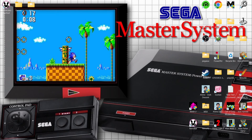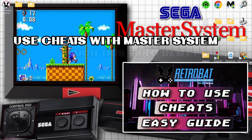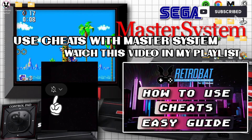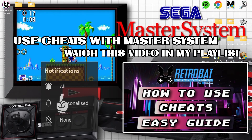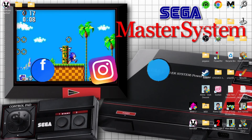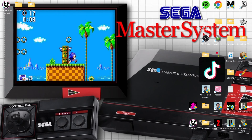And that's it for today's RetroBat version 6.1 and Sega Master System setup guide from Windows PC. If you liked today's video, hit notifications, subscribe and like so you don't miss upcoming retro emulation content. Feel free to join me on social media — I'm on Facebook, Instagram, Twitter and TikTok. Until next time, stay retro.